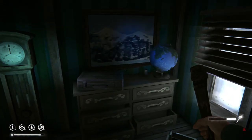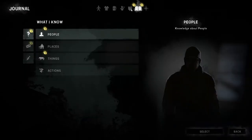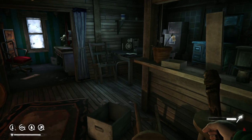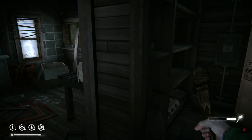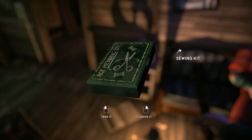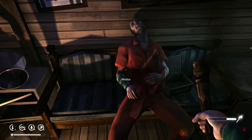Today we are playing The Long Dark. Gray Mother has given us the mission to search the Milton farmhouse for a safety deposit box key, and we found the key. So we need to continue our journey, go back to the bank, find the deposit box with the number on it — I think it was number 15. We need that sewing kit and pry bar.